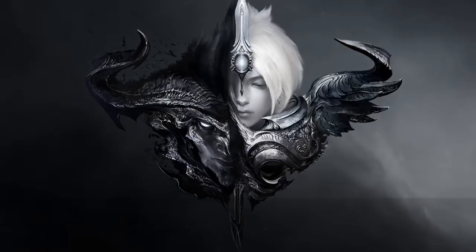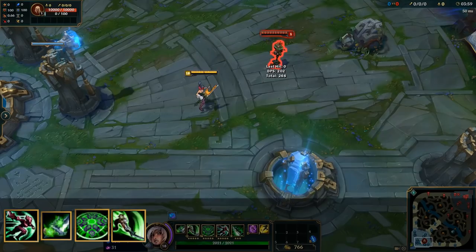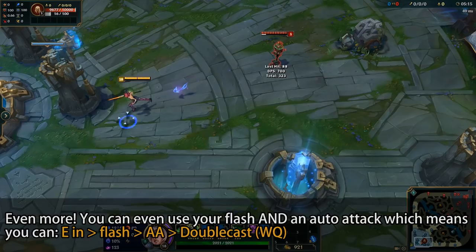As you can see, the timing is important, but you can actually fill the void between the usage of E and double cast. For example, you can put an auto attack in between. But instead, you can also use your flash. Even more, you can even use your flash and an auto attack — which means you can E in, flash, auto attack, double cast.